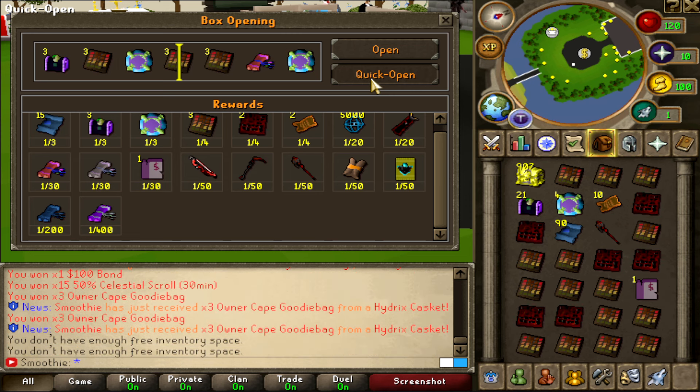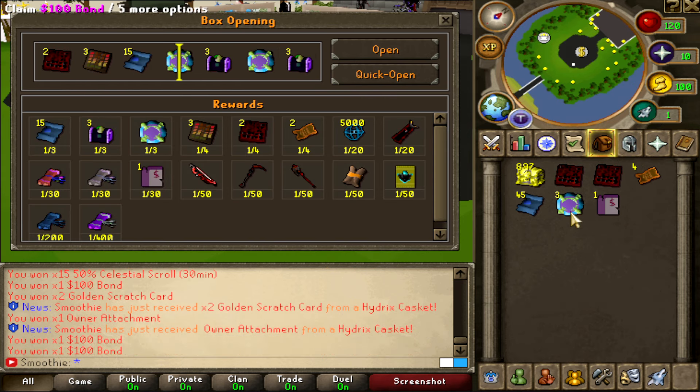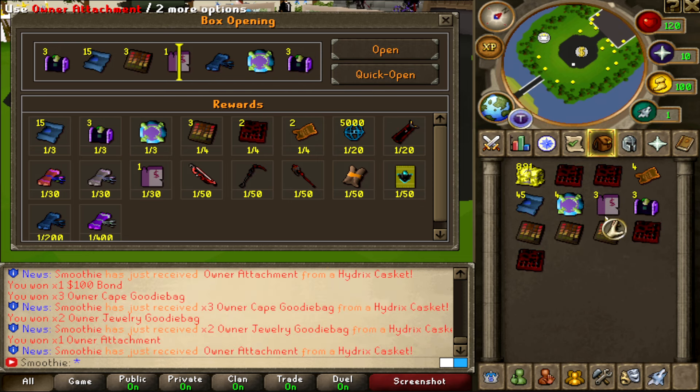No space in my inventory but yeah — a lot of goodie bags, two owner attachments, blood sang staff, a lot of bonds. Back to back bonds, another owner attachment, onyx casket — another owner attachment back to back, what the heck! That's crazy.